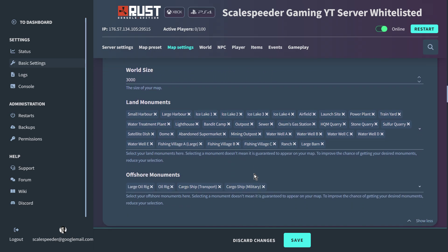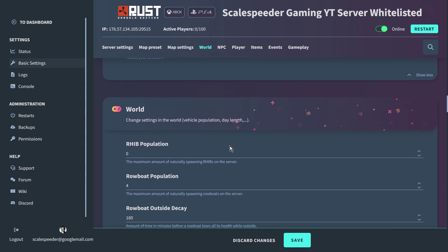Monuments are points of interest. If you aren't familiar with Rust, you get things like the radar dish, gas stations, shopping malls, an oil rig — all these sorts of things. You can choose what things should spawn, or have a chance of spawning, on the map, and you can change all of that.